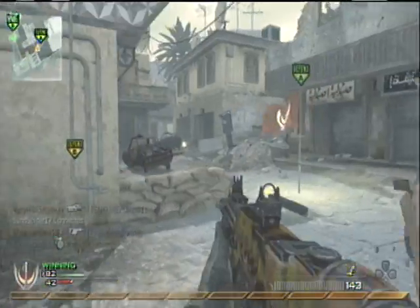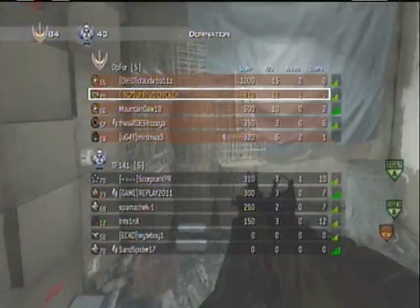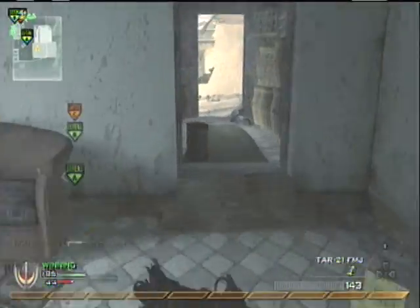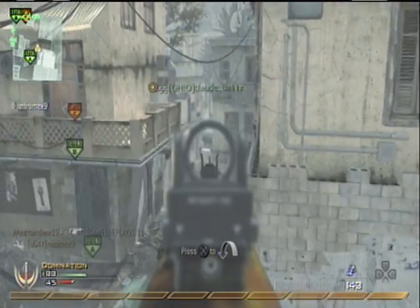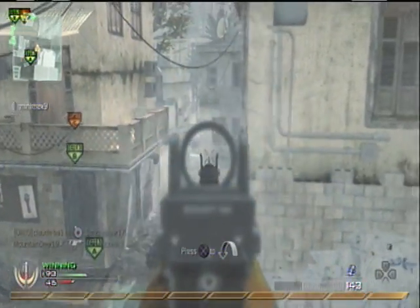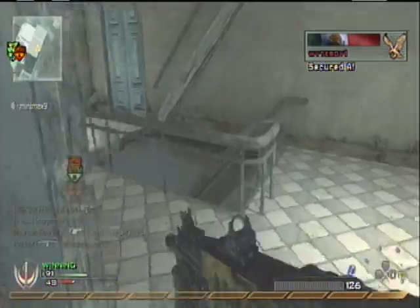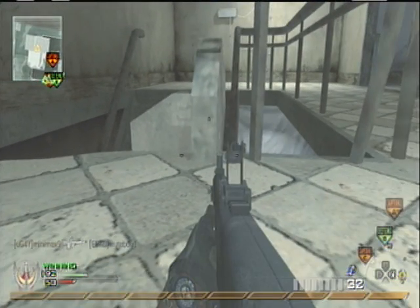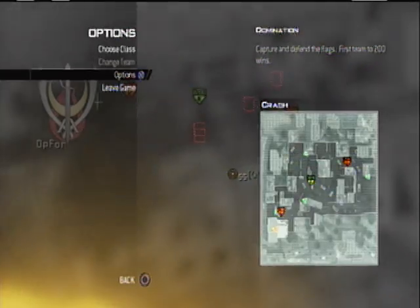In my head, I think attack helicopters are weaker, but they tend to fly all over the map — that's the good part. It flies all over the map at a pretty high speed and finds people faster. Harriers on the other hand just stand there and hover. And right there I get my chopper gunner.